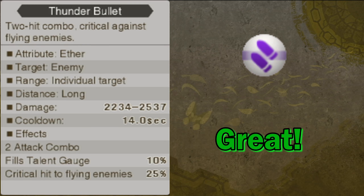Thunder Bullet is her only aether-based attacking art, and it's tied with Headshot as my favorite of her attacking arts. It makes use of her best stat, it's the first attacking art you get, it has low cooldown, and only raises her talent gauge by 10%. It remains relatively useful throughout the whole game if you continue to level it up. It's an automatic critical hit on all flying enemies, and it hits the enemy twice. It may be no Summon Bolt, but it does a good job nonetheless.